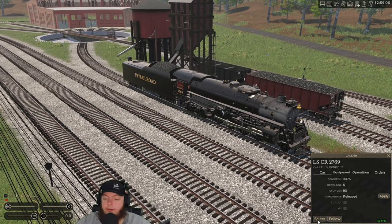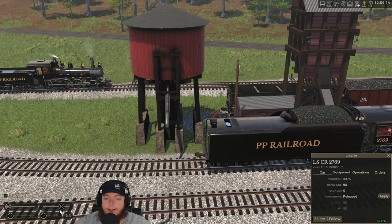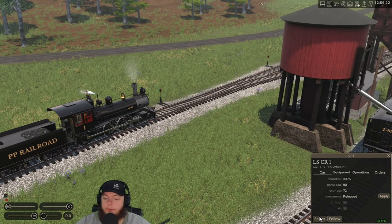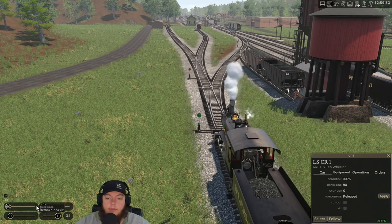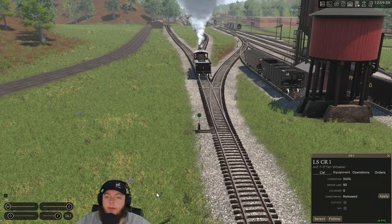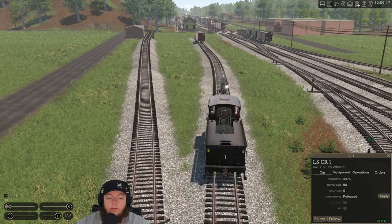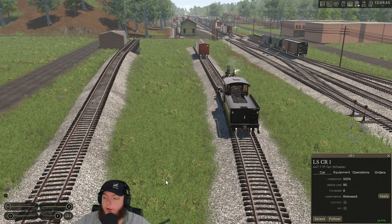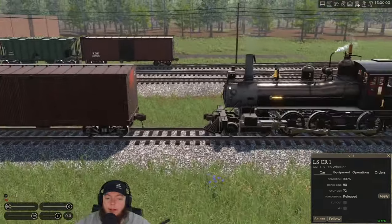We're gonna park that train for a second, grab this guy, bring him back for water — because why not. I have some water but might as well fill it up, we're right there. Let's go grab that one car, and then I think we can send the interchange trains. I can send Trent's train at least to Whittier I think. That engine we just put on for water needs to grab the Alarka cars and take those up to Alarka.